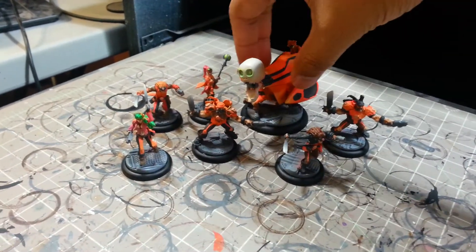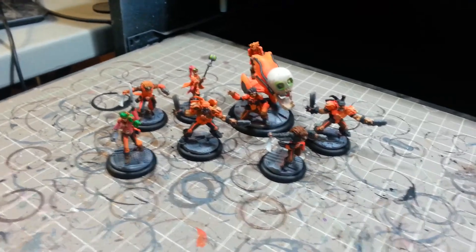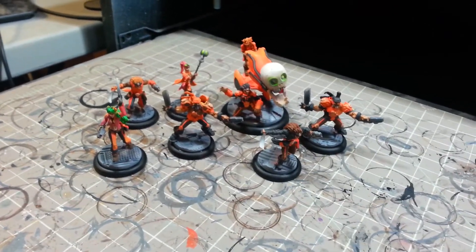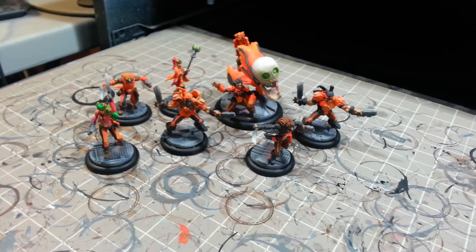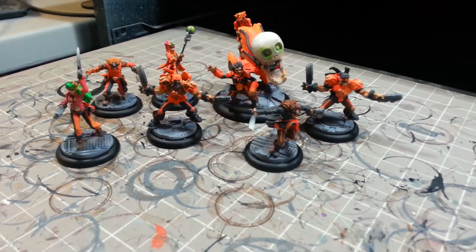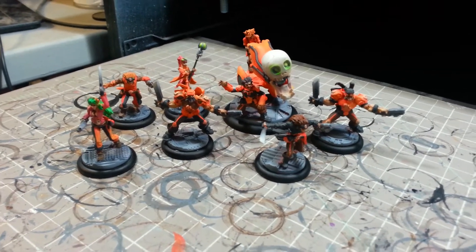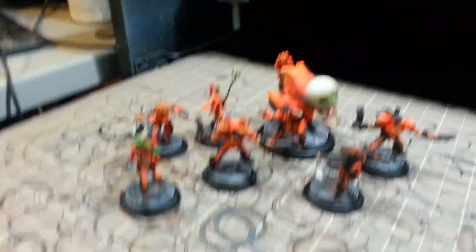For pirates you're supposed to paint them hodgepodge, but I decided to kind of unify them with their faction color, so they look kind of Halloweeny. But I just love this about Relic Knights — you can go super super cartoony and it's super fun.